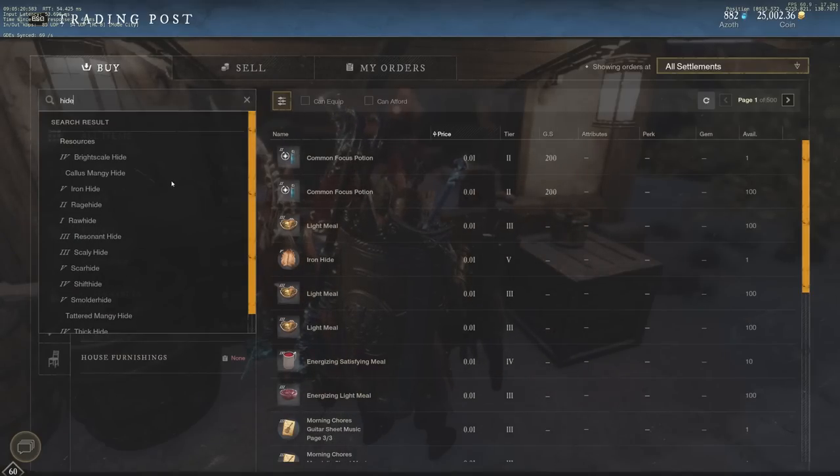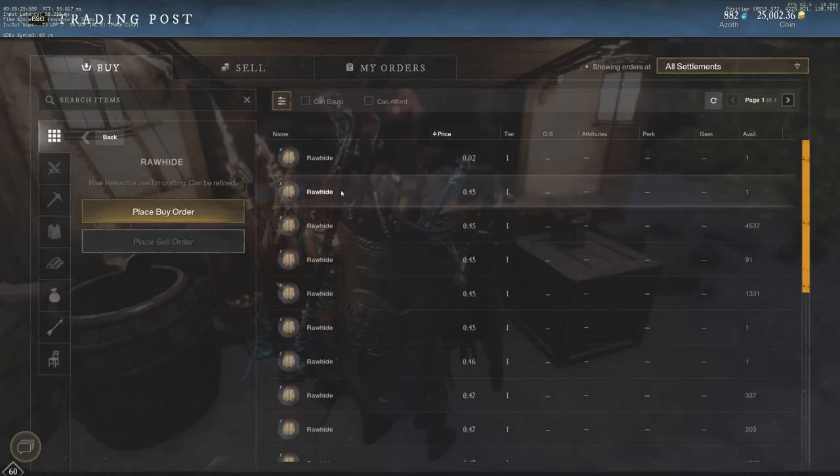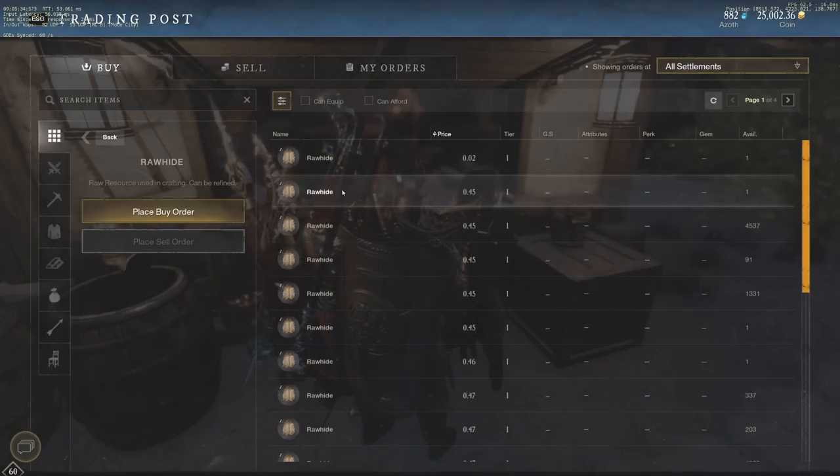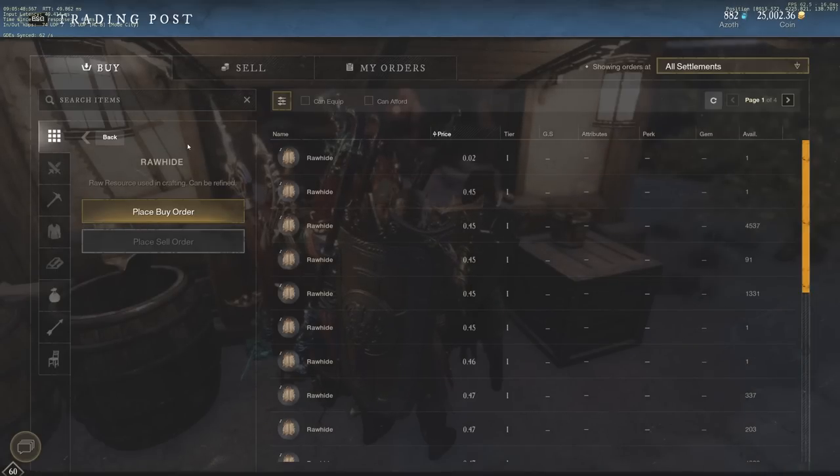Let's take a look at hide real quick — it is called rawhide, 0.45 apiece. It was a very, very good method to make money. We'll compare all of the actual money making over the hour at the end of the video, but I want to talk you through our prices on Orofina first so you know — theirs is 0.45, ours is 0.85 — so this is a better method. You need to know what's best for your server and the competition on your server because certain nodes are going to have less or more competition depending on where you're going.